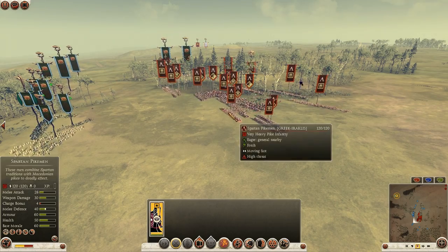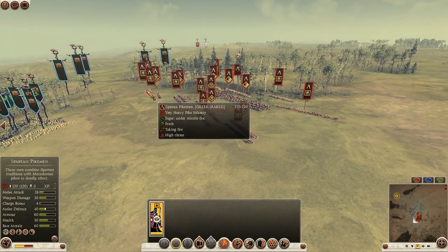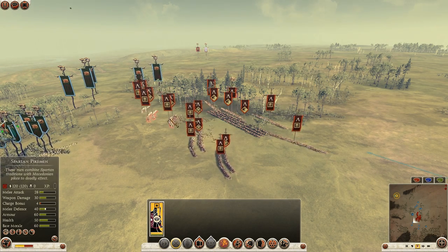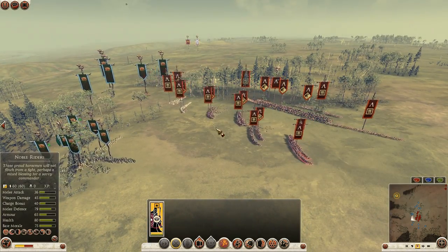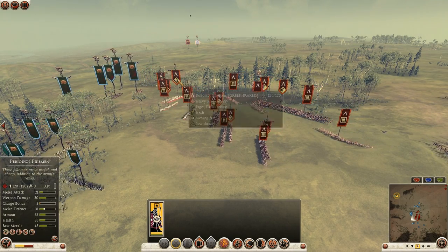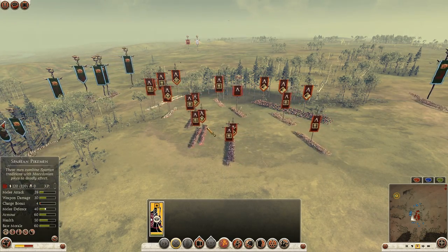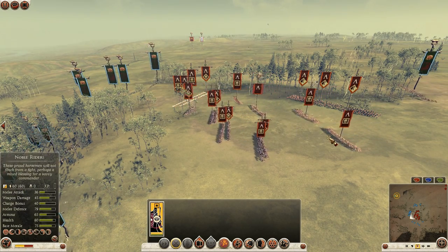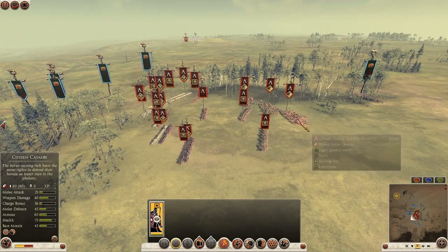It seemed to be a bit more spammy — a lot of Spartan pikemen here, at least five of them on the front, all followed by Periokoi pikemen. I don't play Sparta so I'm not sure if they're cheaper or more expensive, but I think Spartans are the top tier, then Periokoi, then Helots. He has six of one pike, six of another pike, followed by three or four Royal Spartans, one of which is the general.